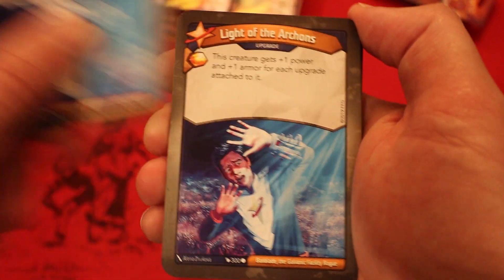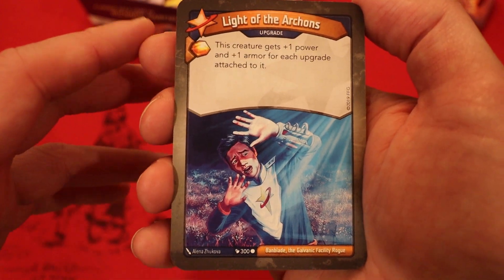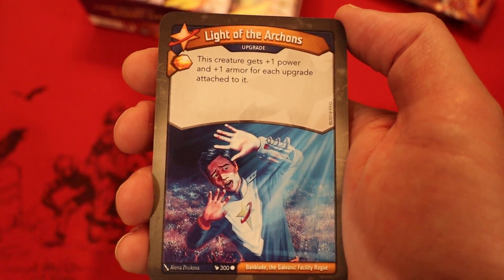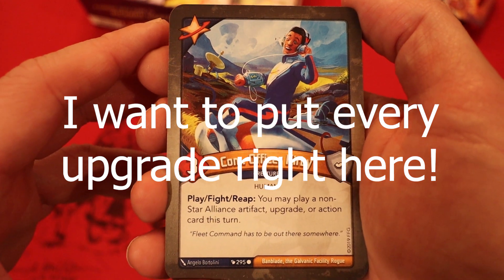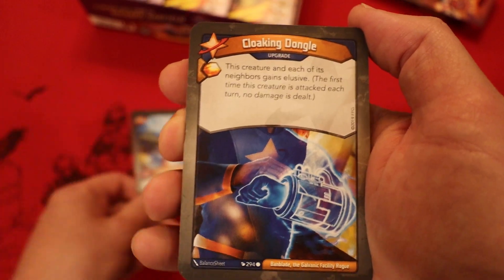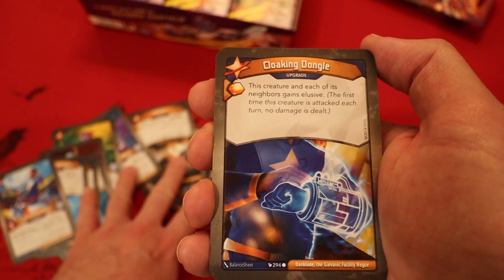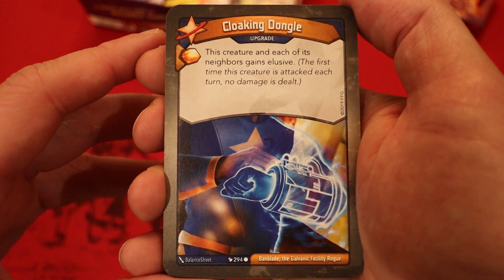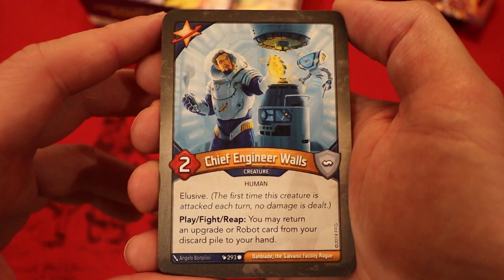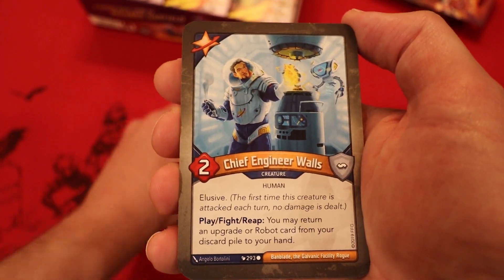This is looking kind of interesting. That's the fourth upgrade — if we can get all these out, that's four power and four armor on any one creature. So far we only have two creatures: Garcia and Quint Can. But we know Walls is in here because we have his blaster. A second Light of the Archons. Now a third Light of the Archons — really cool card, but we need more creatures. Officer Kirby, three power, Play Fight Reap — you may play a non-Star Alliance artifact, upgrade, or action card this turn. That's a great target for all these upgrades. We now have seven upgrades. Cloaking Dongle — this creature and each of its neighbors gains Elusive. And there's Chief Engineer Walls, two power Elusive — you may return an upgrade or robot card from your discard pile to your hand. With all these upgrades, this card is insane in here.